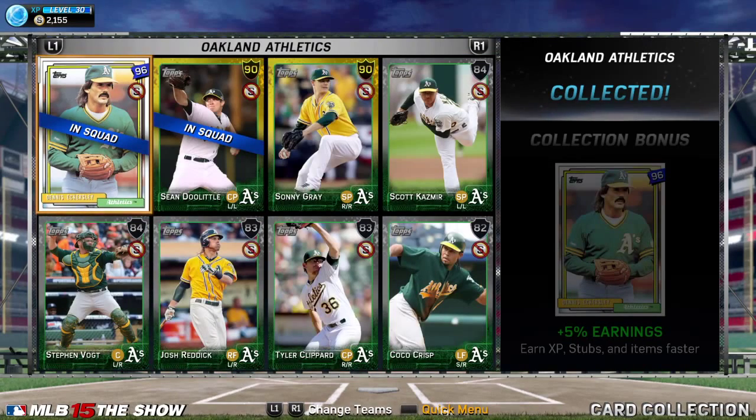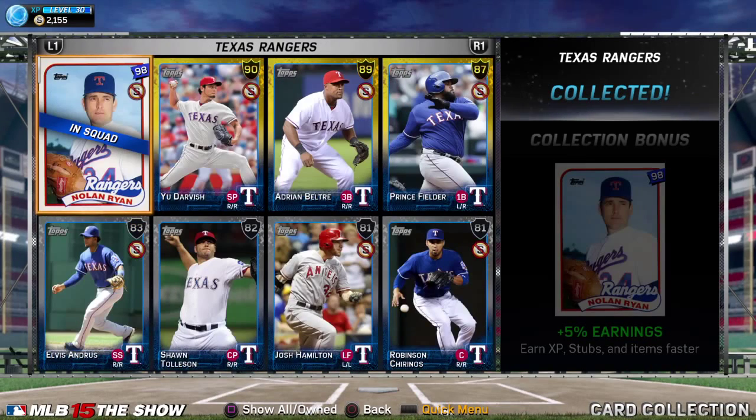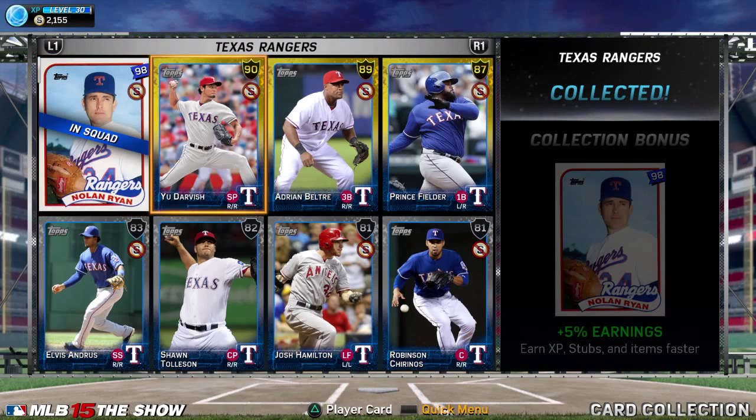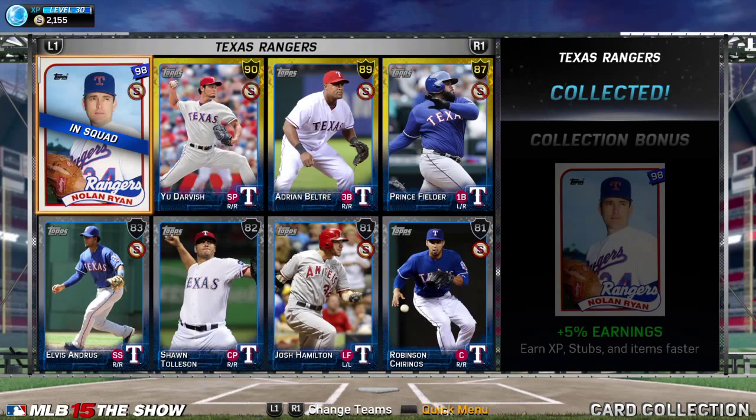Eckert Lee has, I believe, a fastball, changeup, and slider — he's alright, I got him pretty early but not really needed. Edgar Martinez, skip him. Nolan Ryan is expensive to get because of Darvish and Beltre. So unless you get one of them in a pack, don't worry about it — even though Nolan Ryan is a beast in this game.